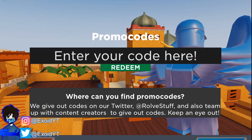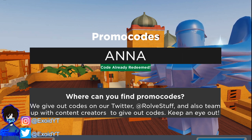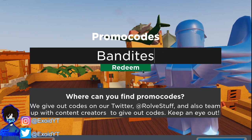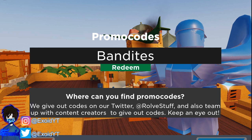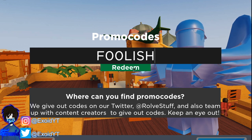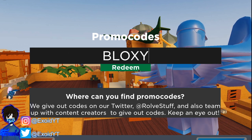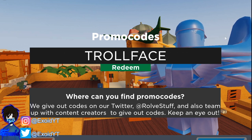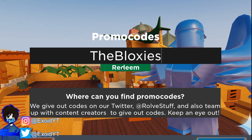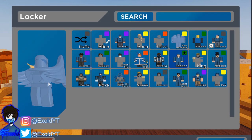Today I'm only showing the newest Arsenal codes. The first code is 'anna' — redeem it for the Anna skin. Next is 'bandites' which gives you the Bandites voice. After that, 'f00lish' with two zeros gives you the Jackery skin. Then 'bloxy' gives you 4,000 bucks. Code 'trollface' gives a special reward. And the newest code, 'thebloxies', gives you the secret Bloxy Delinquent skin — though it has run out of copies.